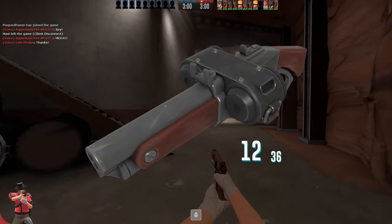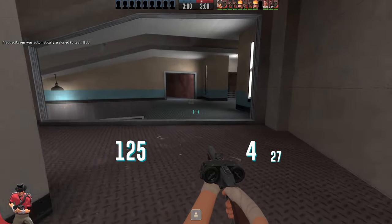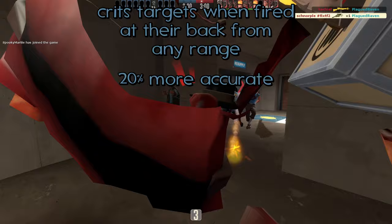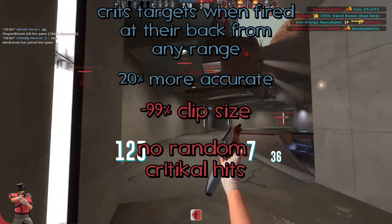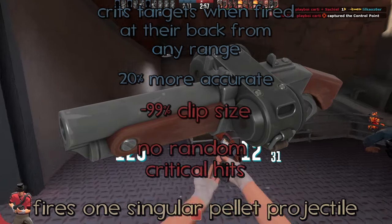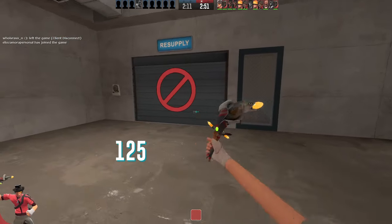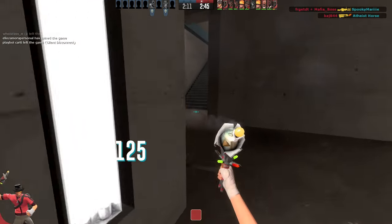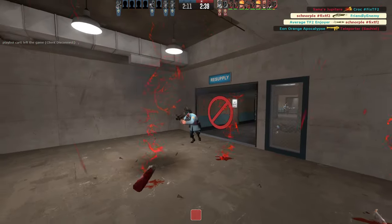First up, I'm gonna be reworking the Backscatter. It's not the worst weapon ever, but it's not exactly the best. The first change I want to put onto this thing is that it crits targets when fired at their back from any range. I also want to make it 20% more accurate, but with downsides of minus 99% clip size and no random crits. My idea is to completely change it into a one-pellet projectile-firing weapon at a time. One pellet might be cool. If you hit someone in the back from any range, it gives you a crit — and that is very powerful.